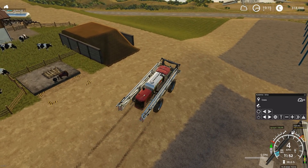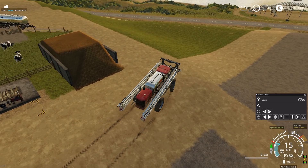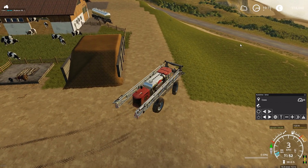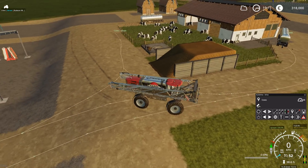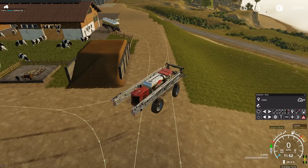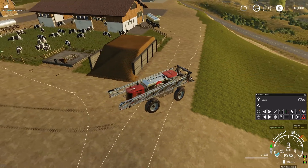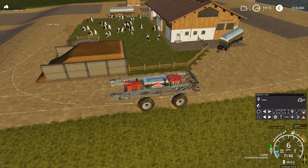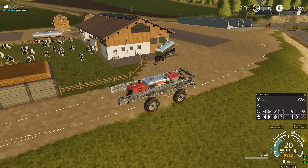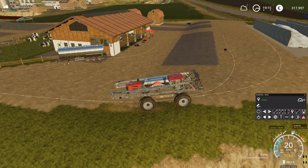First I'm going to show you how I use it, and then explain the key bindings and defaults. I have the HUD open and I can click on the edit mode — this rectangle warning symbol here. With edit mode open, I can see all the recorded routes on this map. Here I am on my farm on the Ravenport map, and as you can see there are quite some routes already recorded.